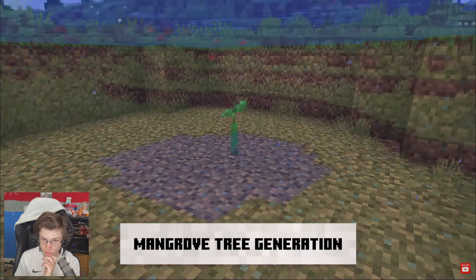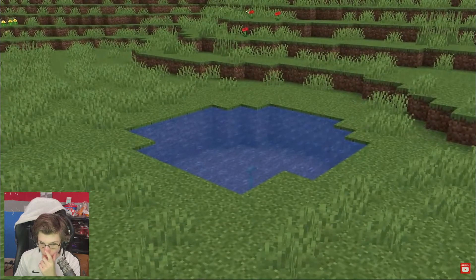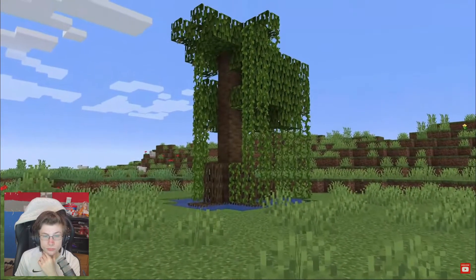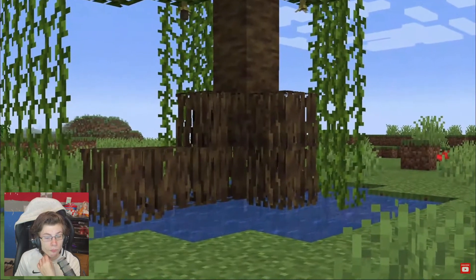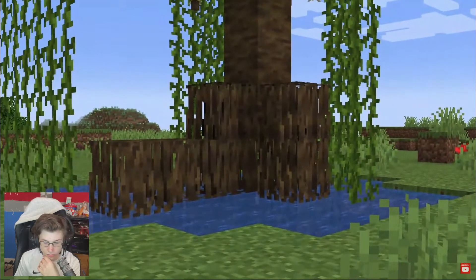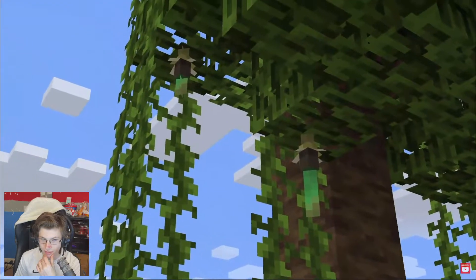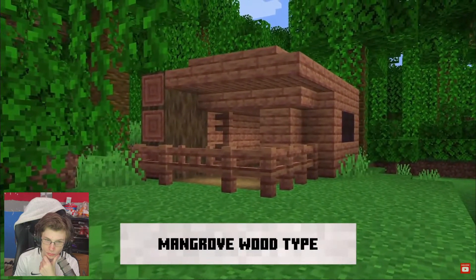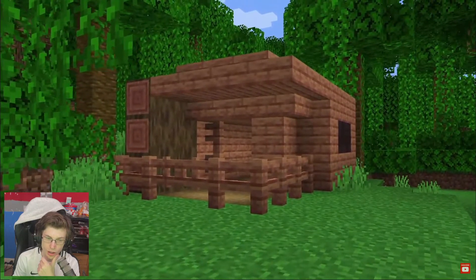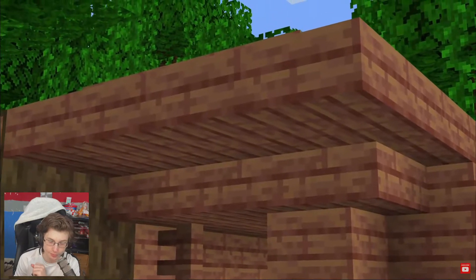This is a propagule — propagules grow from mangrove trees. They're like mini mangroves, ready to grow, hanging from the mangrove. The mangrove tree grows propped up on root blocks and has vines hanging down from the leaves. The propagules are actually growing underneath the leaves — they grow from the leaves themselves. And we're so happy we were able to add a new wood type for the mangroves.